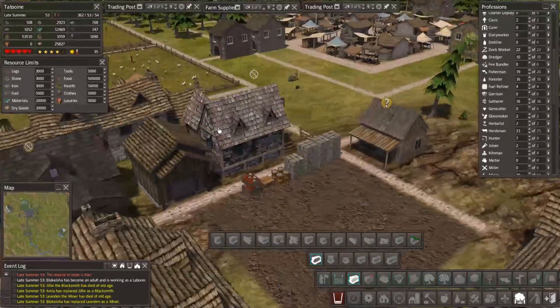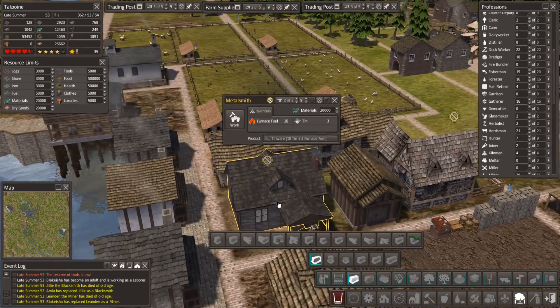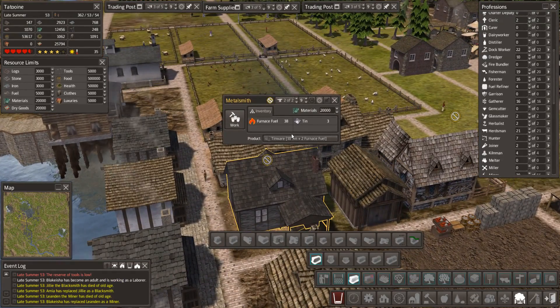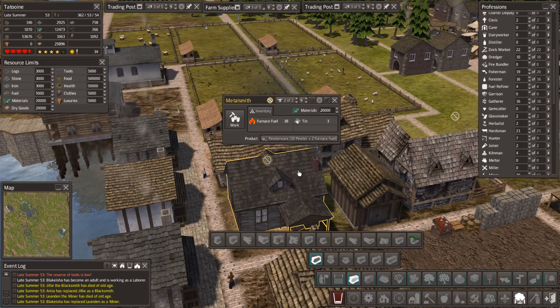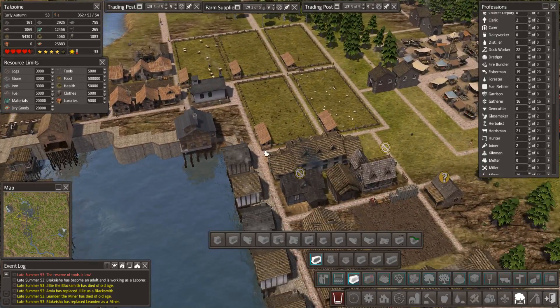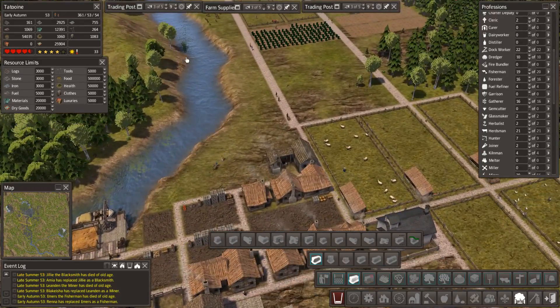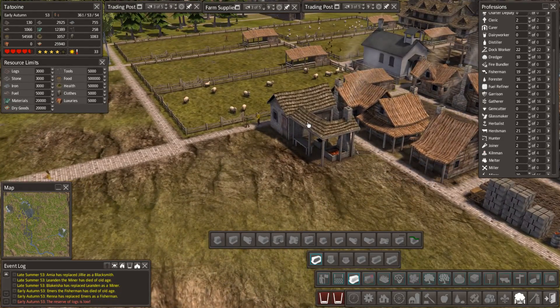We want fancy homewares, but you only get homewares with tinware. We need pewterware or silverware. I think we're going to go with pewterware. Pewter is made of tin and silver. But how do you get it? This is going to be pewterware — but how do we make it? I honestly don't know. I may have to go away and research it.